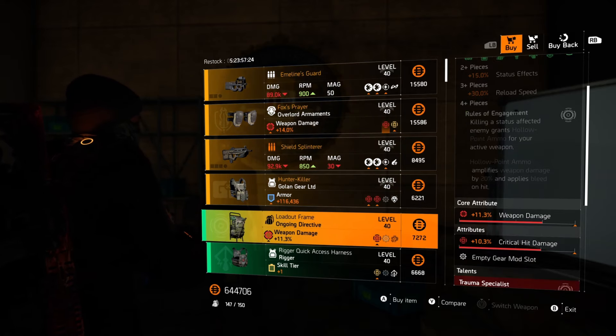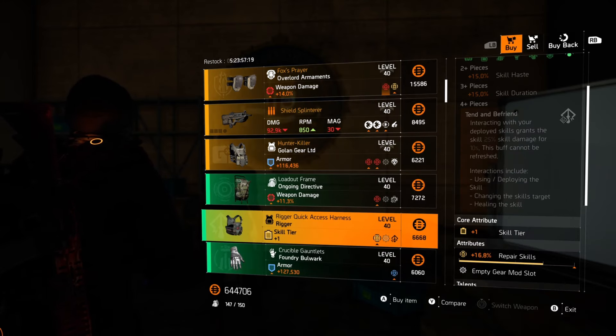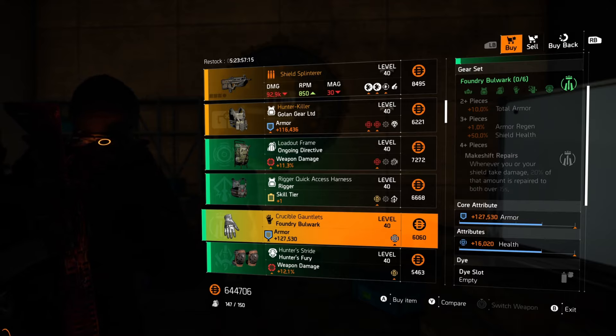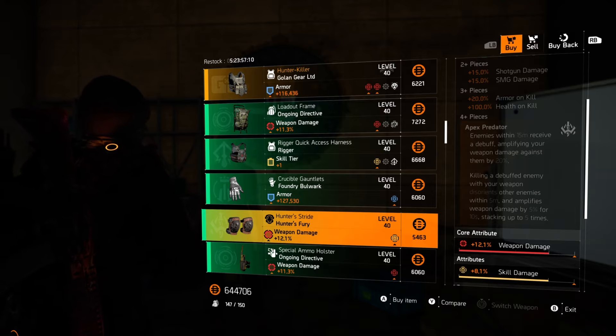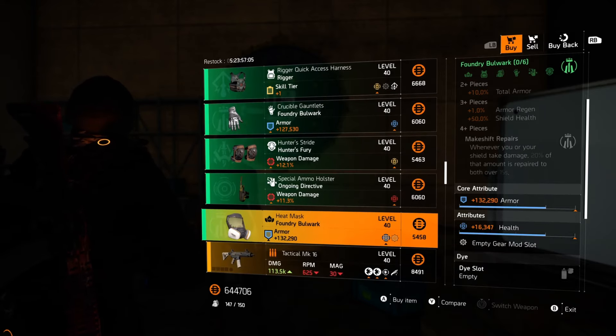To the green gear: we've got an Ongoing backpack with weapon damage and Crit Hit Damage. Rigor's chest piece with skill tier and repair skills. Boundary Gloves with 127k armor — you'd roll on some Crit Hit Chance or Crit Hit Damage; it's a great piece for my Solo Legendary build. Hunter's Fury Knee Pads with 12.1% weapon damage and Skill Damage — roll some Crit onto it and it's very usable. Ongoing Directive Holster with weapon damage and Crit Hit Chance. Boundary Mask with 132k armor — roll on Crit. How easy is that? You've got two decent pieces for my Solo Legendary build.